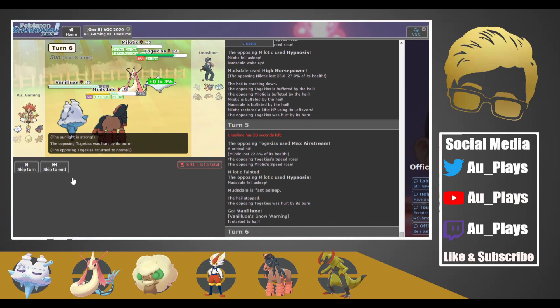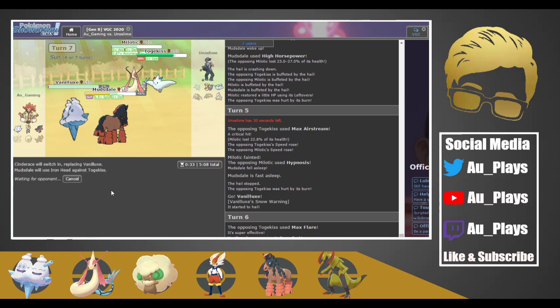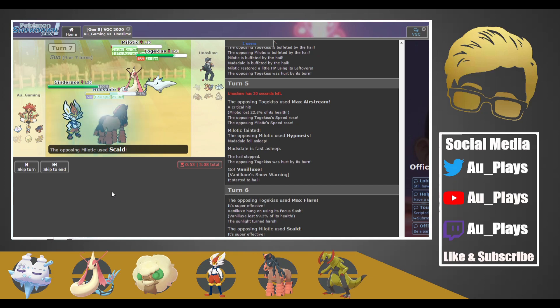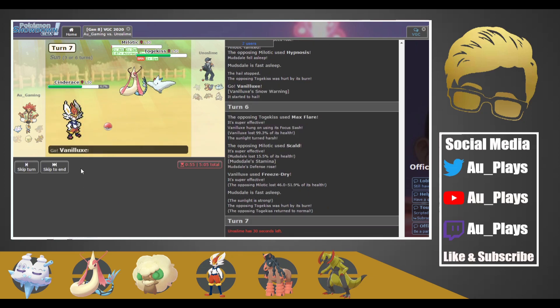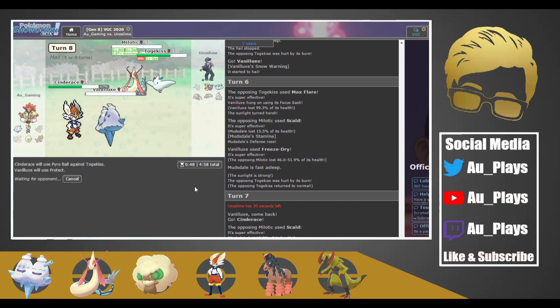That's kind of bad. So to get that kill I'm actually going to switch into Cinderace and Iron Head the Togekiss, hoping that we wake up on Mudsdale because we're going to need to come back in. We're going to have to let the opposing Milotic die to Hail damage. So we're actually going to Power Ball here and Protect on Vanillux.